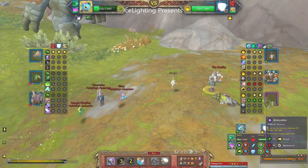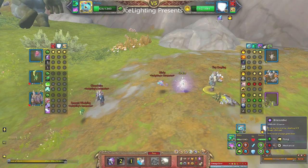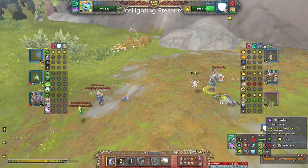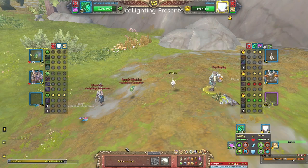Now I've still got Mana Flare up for the second pet, but I'm doing Blink. Unfortunately, because it didn't hit me, the Mana Flare didn't hurt it. I've used Blink again but now I'm out for the count. So now we're bringing in Emerald Dream World.